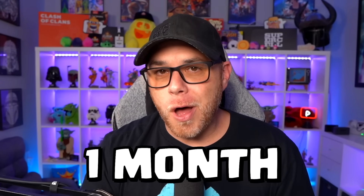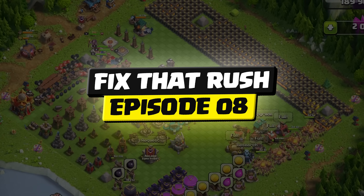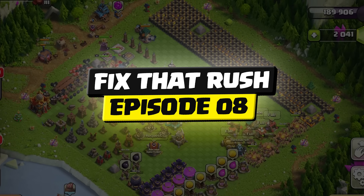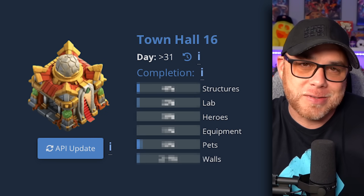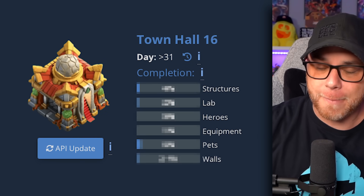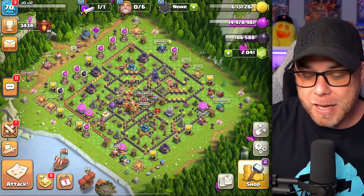It has been exactly one month since we started fixing this rushed base account — technically this would be episode 8 of this series, and according to the Clash Ninja website it is day 31. I'm not really sure how that happened, but it doesn't matter. How are you guys doing out there, my Clash of Clans friends? I hope you are well, and if you're not, I hope it gets better. Let's take a look at our broken account.